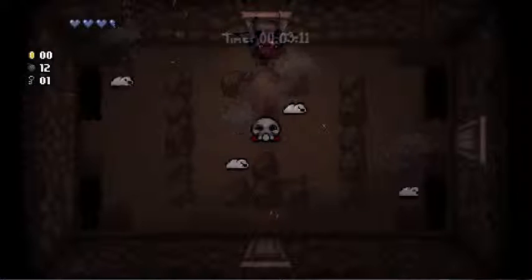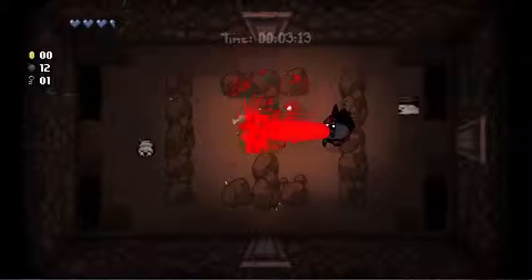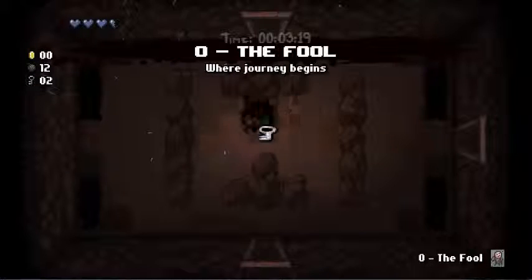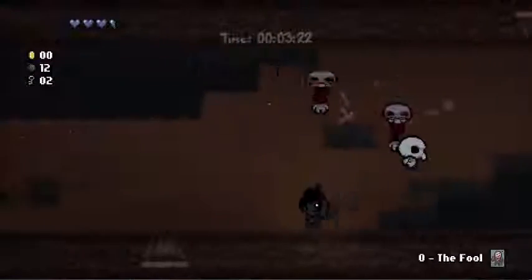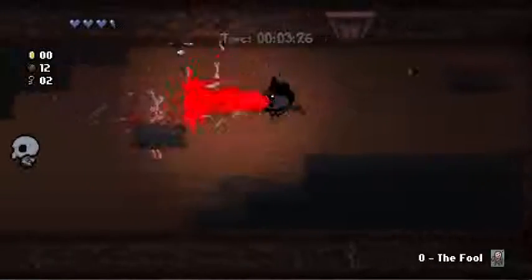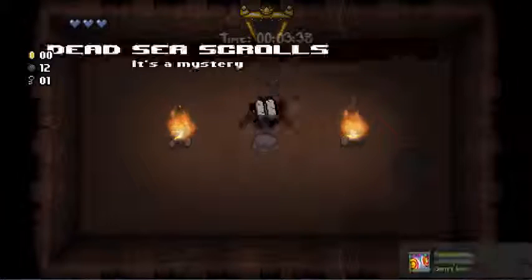The sub-20 is back on! No it's not, Spyro, you've already wasted too much time. Yeah, well, not really — we've still been going at a relatively quick speed. Sub-20 is back on. What about your Fool card, Spyro? Oh, I don't know — there's the Fool card. Now we've just got to find the item room and the boss room. Let's do this.